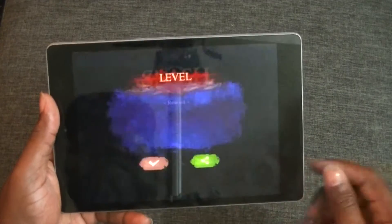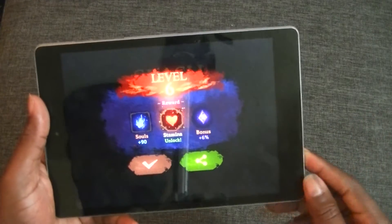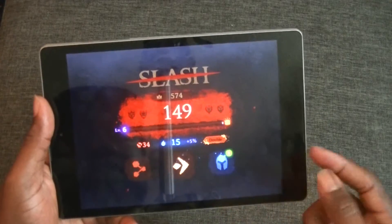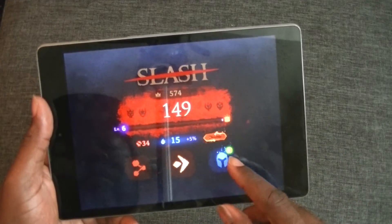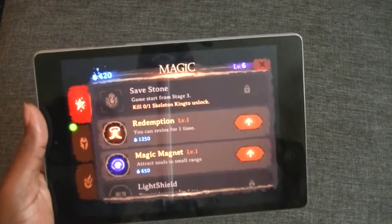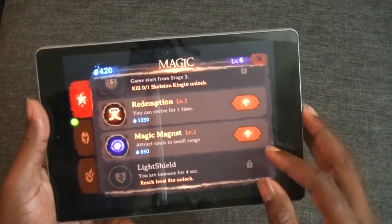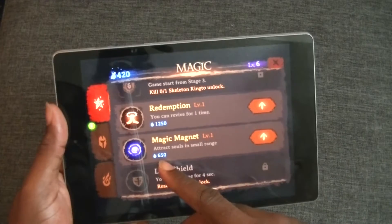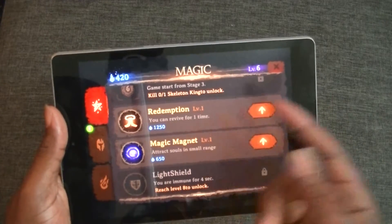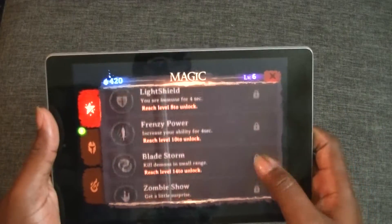You can revive, but I'm not going to revive. We just got a level up. I've been playing it for a little while now. 90 souls, stamina unlocked, bonus. There are some other things you can do in here — like right here, you see this little notification. I'll go ahead and tap on it. These are some powers that I already unlocked. I can upgrade them. 650 souls to upgrade magic magnet and redemption, which lets you revive one time. Needs a lot of souls.